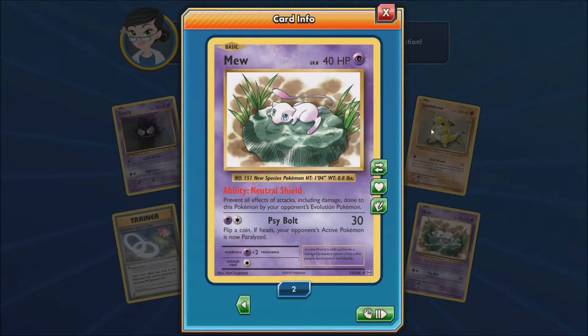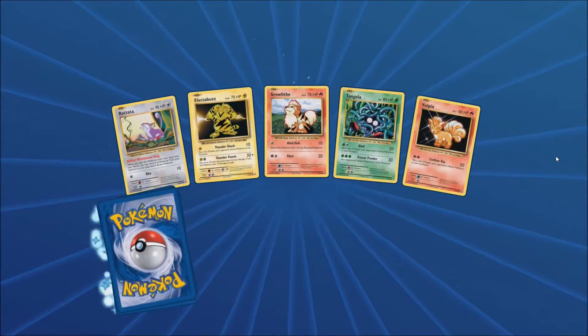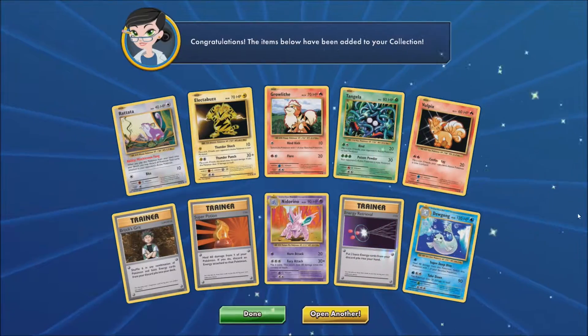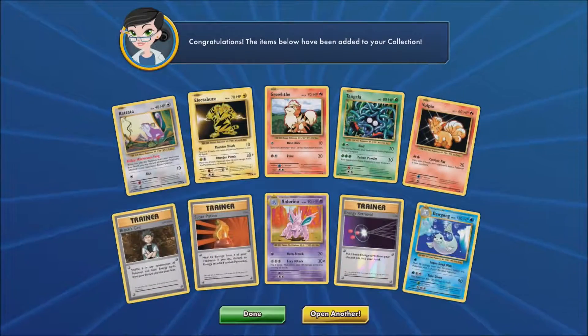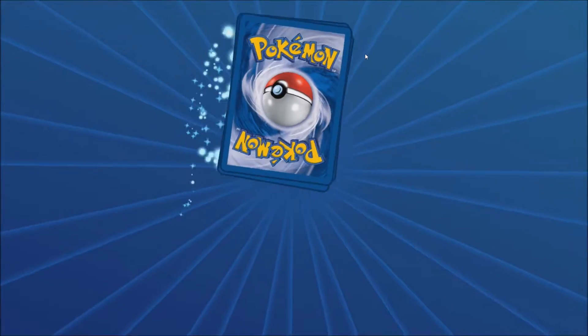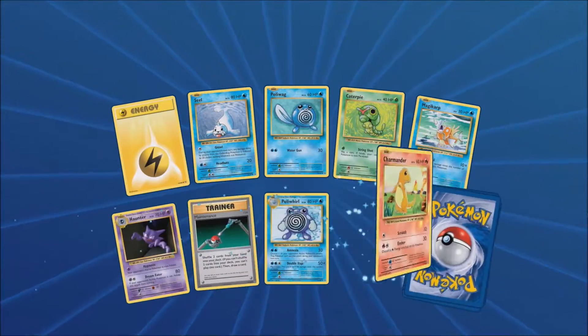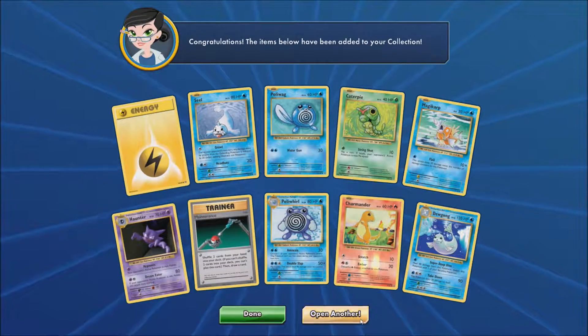Now we just pulled the Mew. When I first saw this card, I thought it had potential, but it really actually doesn't. It's not like a bad card to me in my own opinion. So let's see what we got here. Dugon. I guess we're excited about that pull. Woo, Dugon. Yeah, let's move on and hopefully something better.